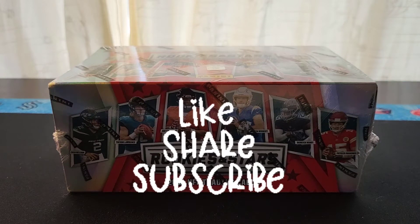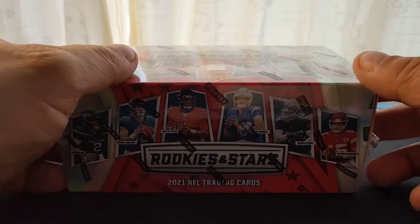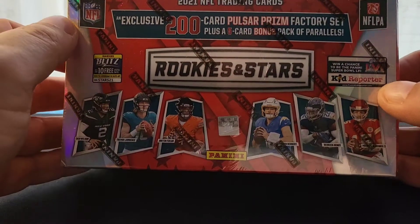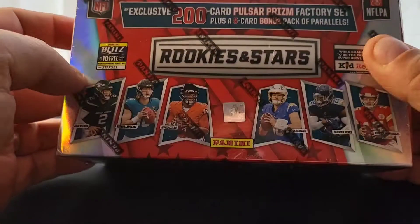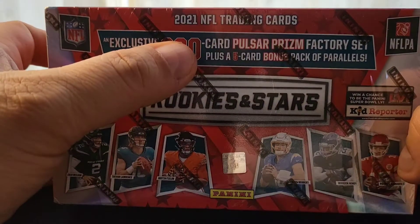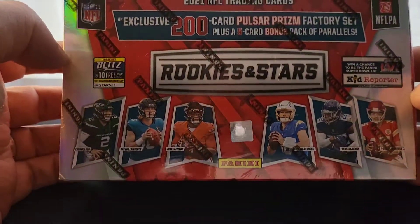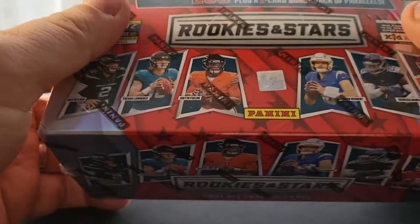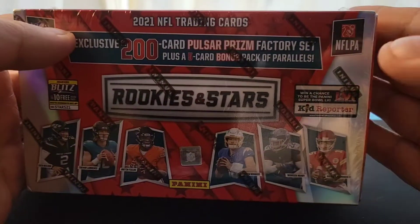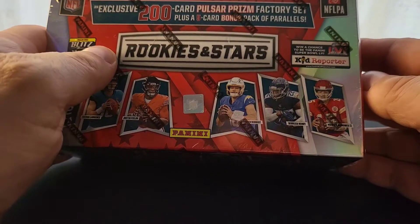Yo YouTube, back with another video. Today is a quick rip video and something a little different — instead of a blaster, mega box, or booster box, we're going to be doing the Rookies and Stars Pulsar set: a 200-card prism pulsar factory set from Target. Just got this in the mail. Essentially what's in here is 100 base cards and 100 rookie cards, all in the pulsar prism parallel.